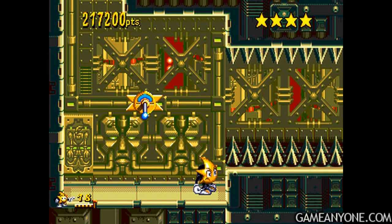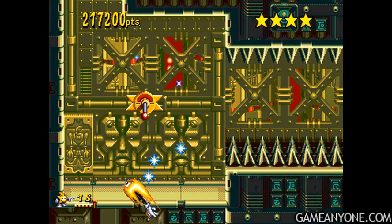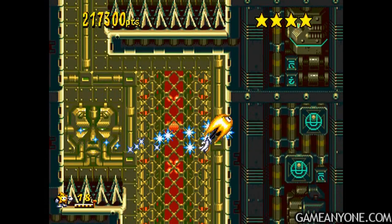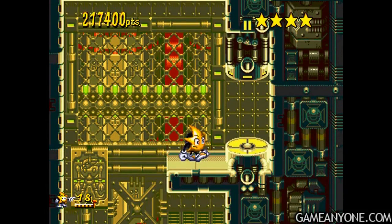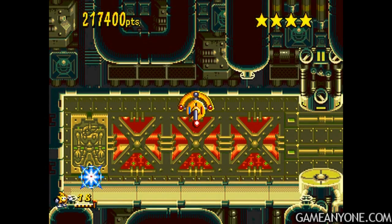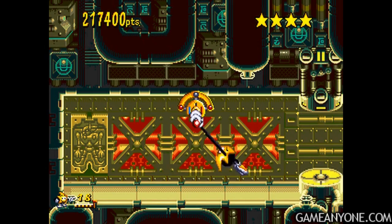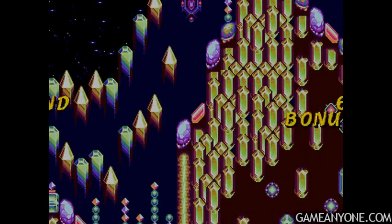Now the bonus lever for this area is up here in the top left. This kind of reminds me of a level in the desert in Super Mario Bros. 3 — there's a space you can go up and to the left. I don't know how I made that — that was crazy. Whenever we go in there, we get this bonus lever, and let me tell you, this bonus area is just absolutely crazy.